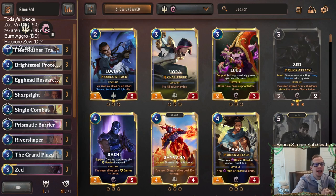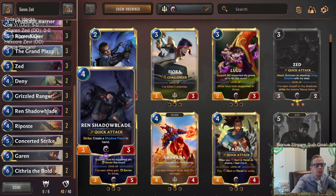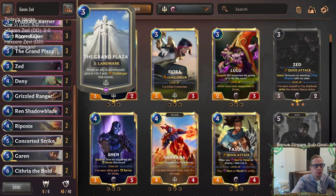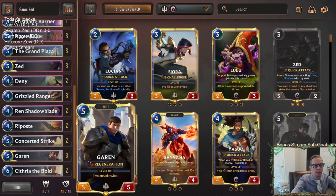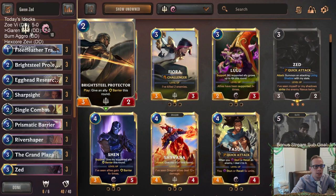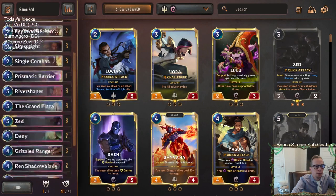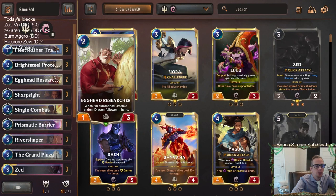Welcome everybody on Twitch and YouTube for some Garen Zed. This is going to be our next deck — a Grand Plaza deck with Zed, which is definitely a very good combination, and of course Garen at the top end. We got some spicy stuff in here: Ren Shadowblade creating some Shadow Fiends, which will be good with Grand Plaza. We're definitely going to be a Grand Plaza deck but we have a lot of good Demacia stuff.